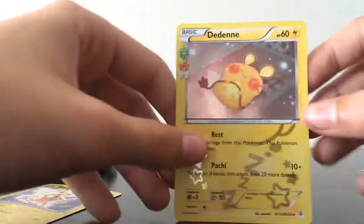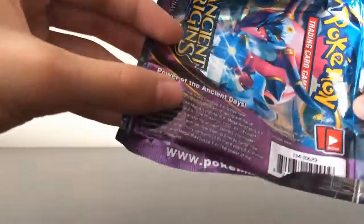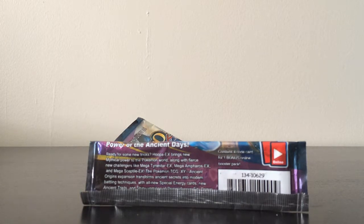But yeah, you can tell. These are real — they're lighter, they're bigger. These are fake. They're a lot more thick and rougher than these are. They're thicker and also rougher, and these are a lot more slick. So that's how to tell which ones are fake and which ones are real.